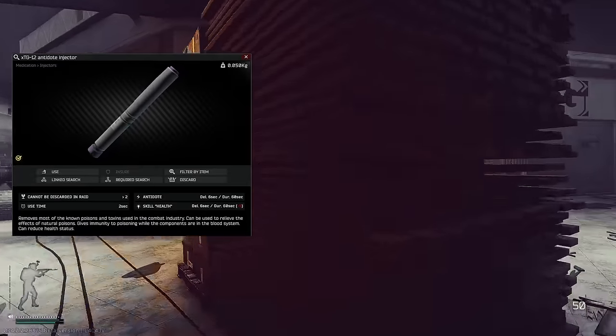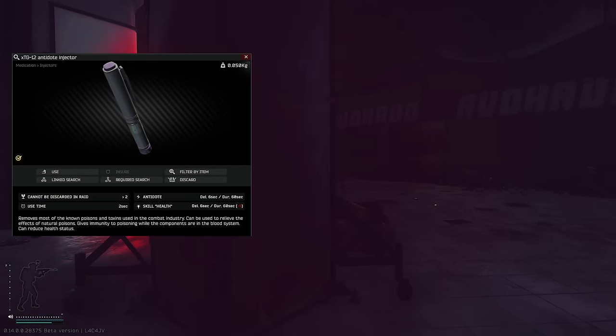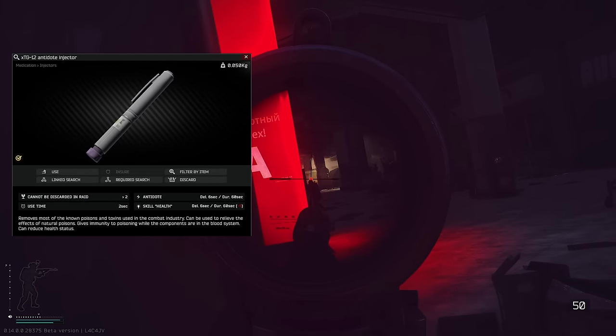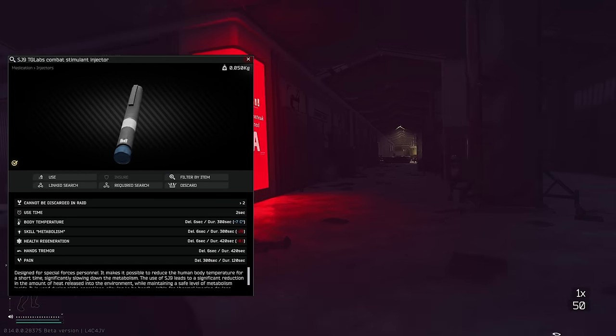Another really niche stimulant is the XTG-12 — this is going to remove poison. However, if you're going to be cultist hunting, I would just recommend you keep a Perfotoran in your injector's case instead, since that stops bleeds as well.